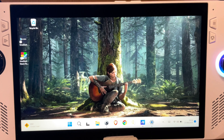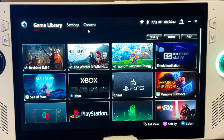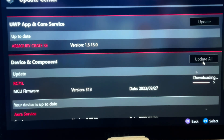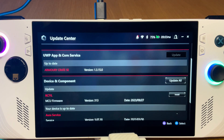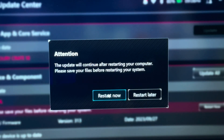Armoury Crates is now fully updated. Next, let's update the MCU to 313 by again going into Armoury Crates then Content Update Center. It's telling me to plug in for the update, so I'll grab my charger. I'm now plugged in — let's hit update. It will take about 10 minutes and then a restart.